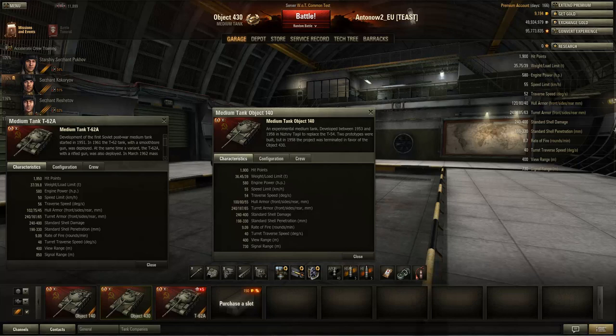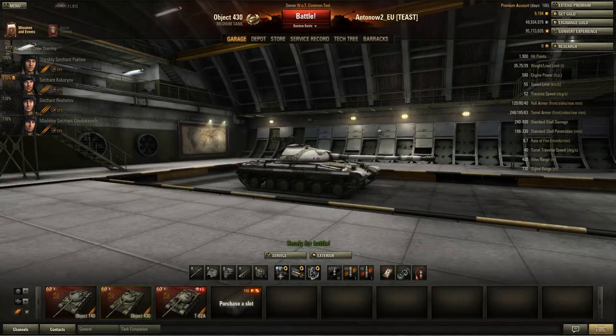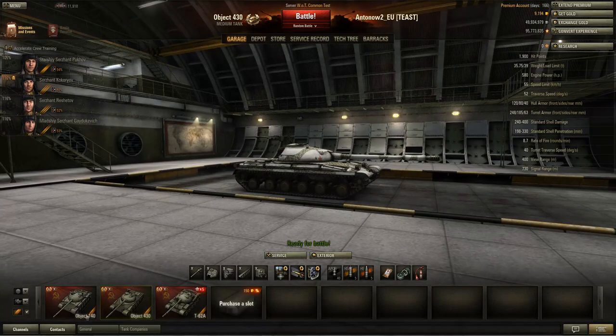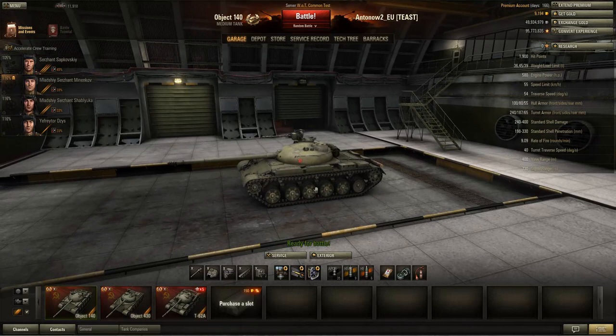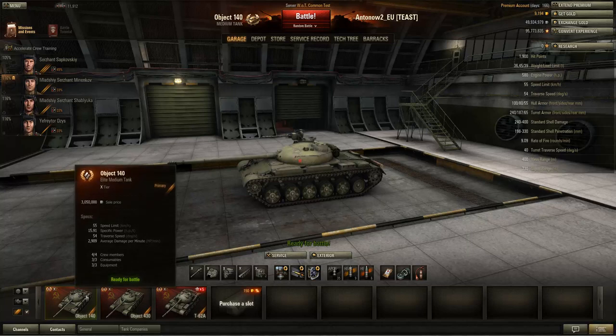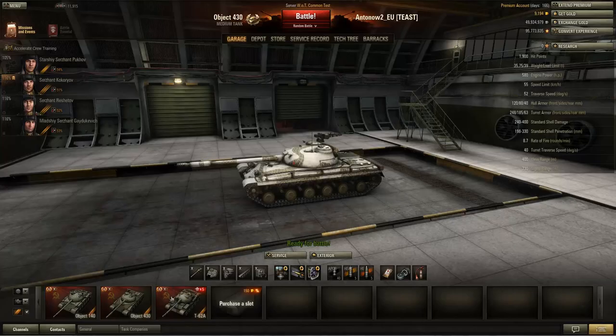The view range is exactly the same on all three tanks. The Object 140 and Object 430 have slightly decreased signal range compared to the T-62A's superior 850 metres, but 730 metres is still acceptable. All in all, out of the three I would probably still prefer the Object 140 because of its better gun depression, higher DPM, and faster aiming time — especially aiming time is really important in medium tanks. I've played both and I just seem to do a lot better in the Object 140.